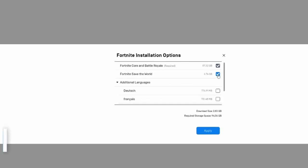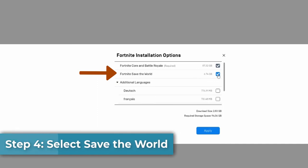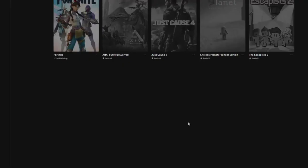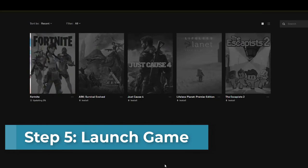Step 4: select Save the World. Step 5: launch the game.